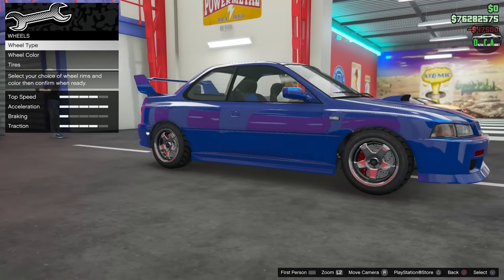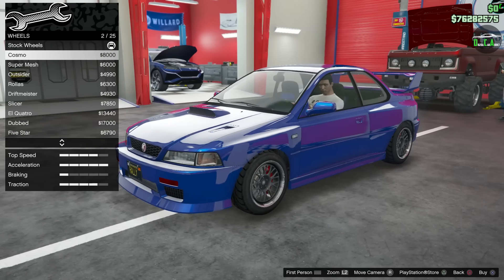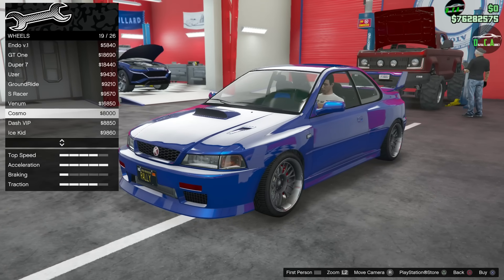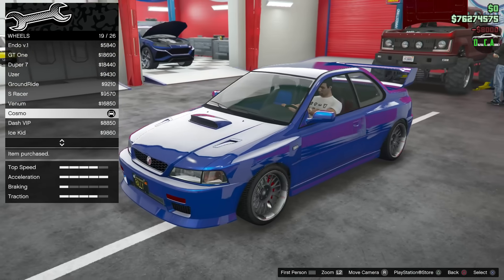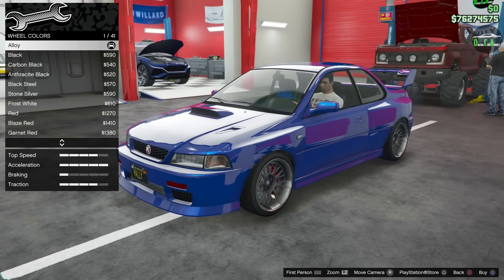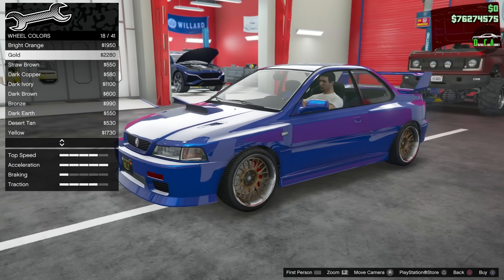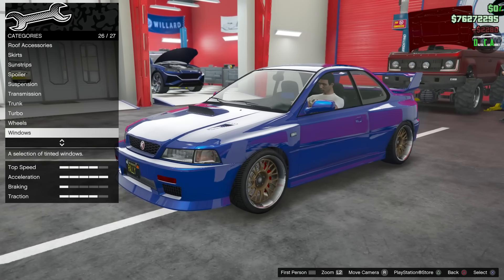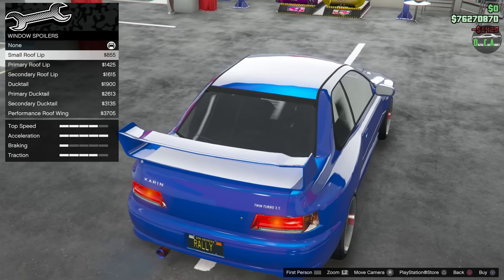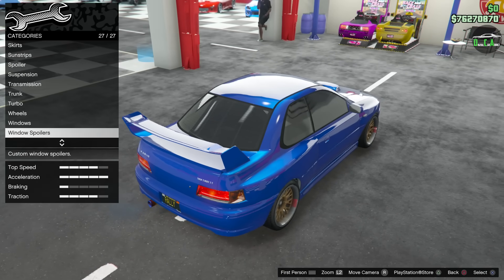Turbo — definitely. Wheels: the closest you can probably get to the 22B would be the Cosmos, but I want something a little bigger, so I'll go to the sport category and pick the Cosmos there — a little bit bigger, looks a lot better. Wheel color — we'll do the gold, because you can't have a Subaru without blue and gold. Windows — I'll do some light smoke tint; I don't want it too dark. Window spoilers available for those who like them. And that's all the options.